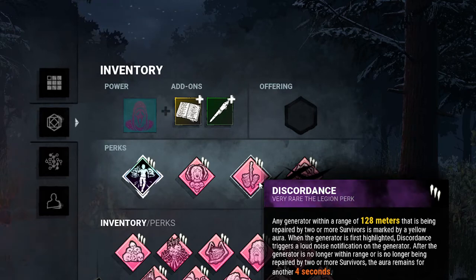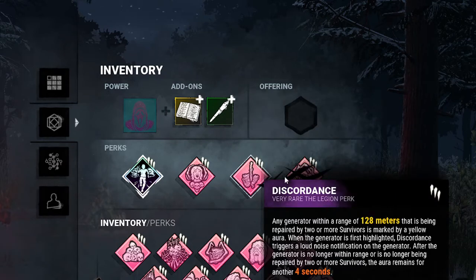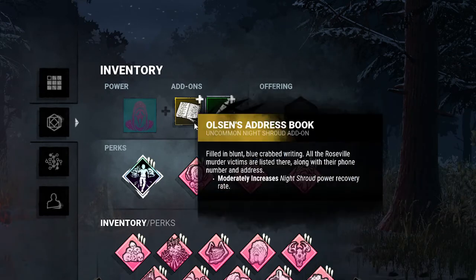Discordance, because I notice when I'm playing Ghostface more than one person will hop on a gen at a time, and then I can come around and be sneaky and get a stack to 99 for both of them, or three depending on how many are there. And then Thrilling Tremors just so I can see where everybody is, or the gens that are shut down and the ones I need to go to.